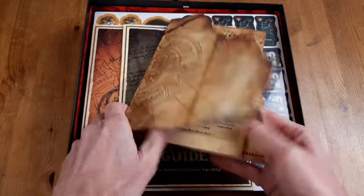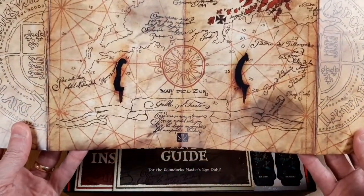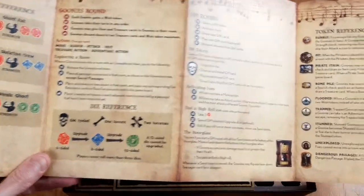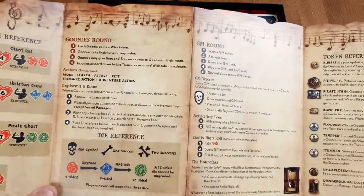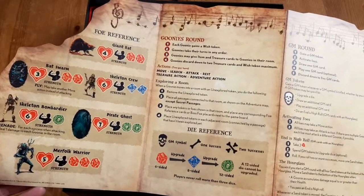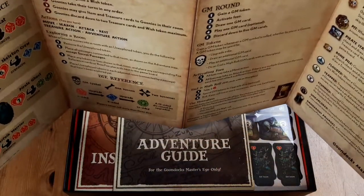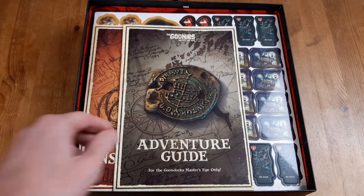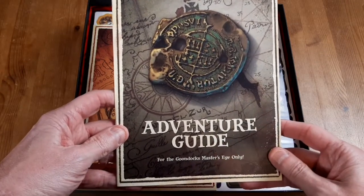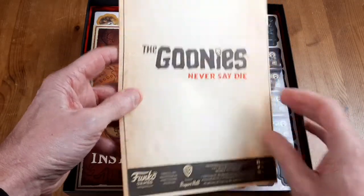Yeah, this is the GM screen - it's made to look like the classic Goonies map, which is really nicely done. It's obviously got instructions on how the rounds progress. We've got notes at the top there, which is a nice touch from where they're playing the big organ made of bones, and some reference guides for the GM to use as well. They stand up like that whilst they're controlling the Fratellis. And the adventure guide - basically the instructions - is for the Goondock Master's eyes only.